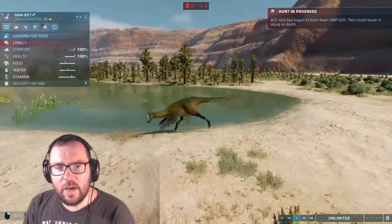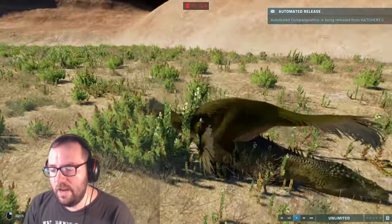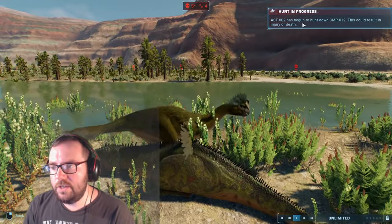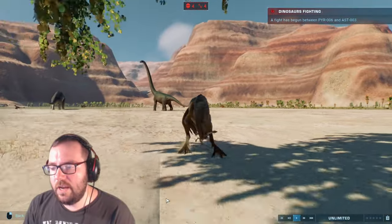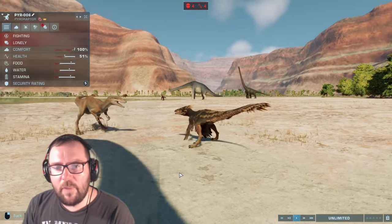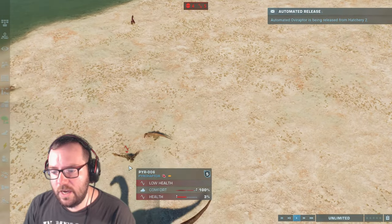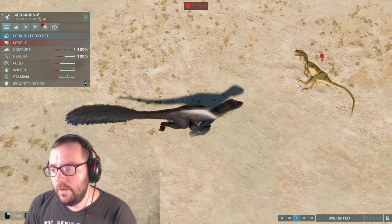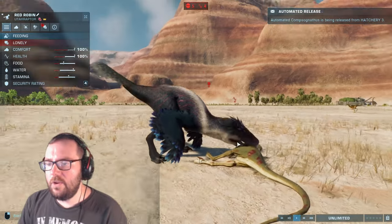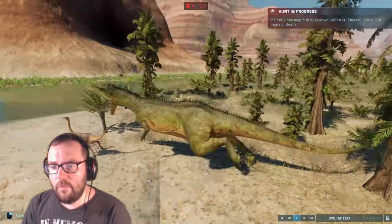Meanwhile we've got a Gigantoraptor running around looking for food. The Gigantoraptor's kind of eating on top of the Carcharodontosaurus, just eating some vegetation. Australovenator hunting down a Compsognathus. Another Pyroraptor going up against an Australovenator — 85% against 3%, not looking too good. A Proceratosaurus killed by Red Robin. Red Robin, you're kind of surviving — the last living Utahraptor. Kermit, meanwhile, is hunting down a Struthiomimus.